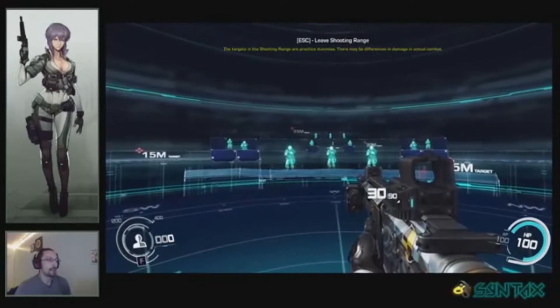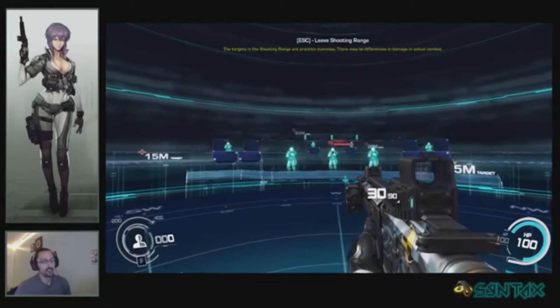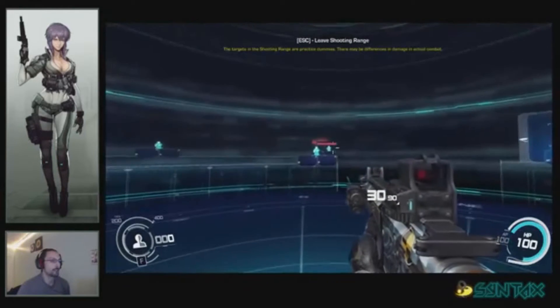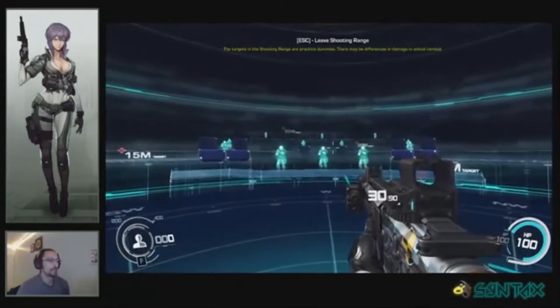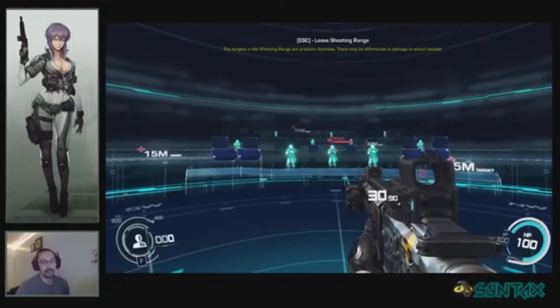I'm going to line my mouse up even. One stroke right side, from center to the right, could be a 90-degree angle. And to the left, it's a 90-degree angle. This way I know that my aim is consistent throughout FPS games.